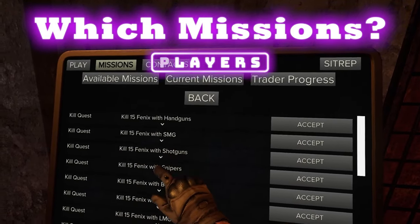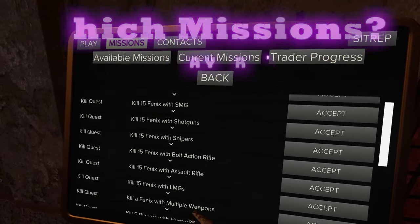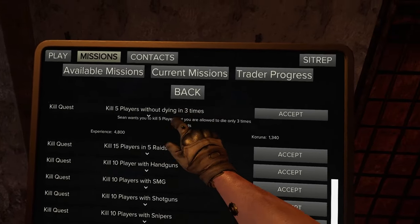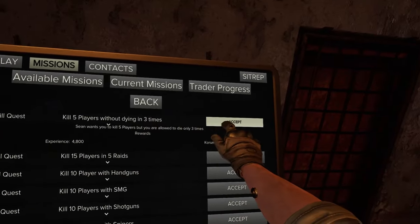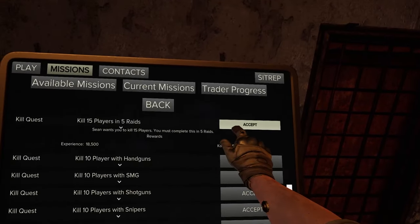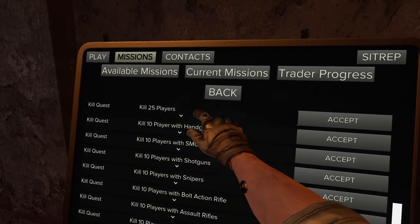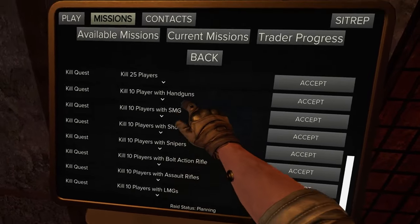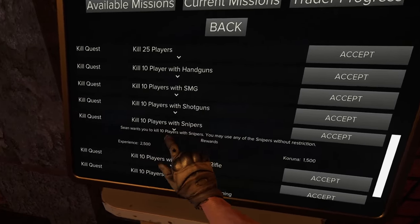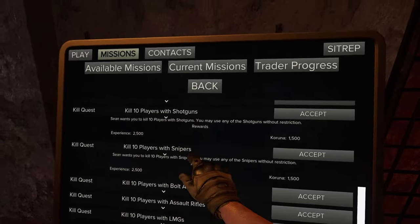Here are the top missions to stack if you're going to kill players. For Spectre, accept the mission to kill five players dying no more than three times, and the mission to kill 15 players over the course of five raids. I wouldn't advise accepting a third Spectre mission, but if you do, keep in mind you'll get a smaller XP return. However, if you're skilled with a bolt-action sniper like the AWM or Hunter Rifle, you can get double the XP.